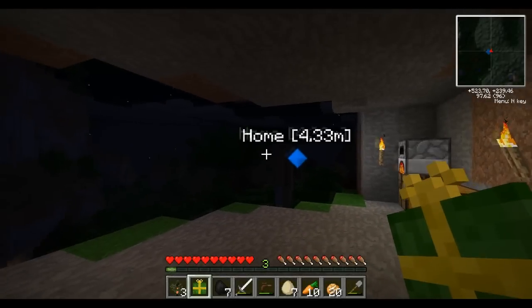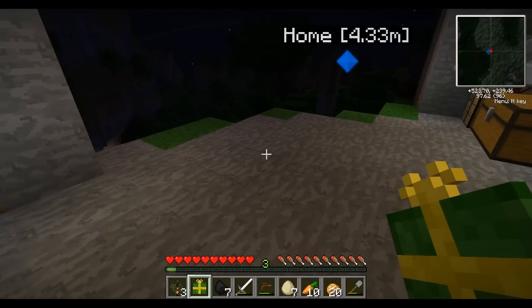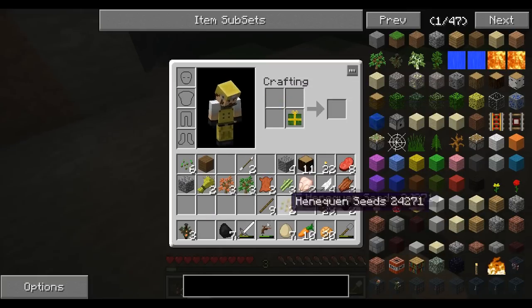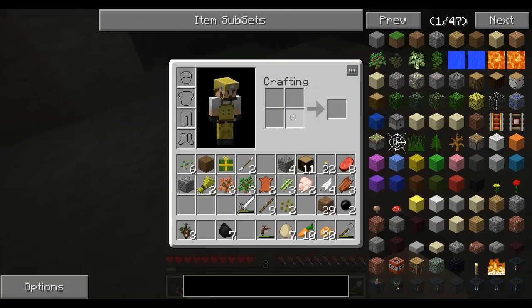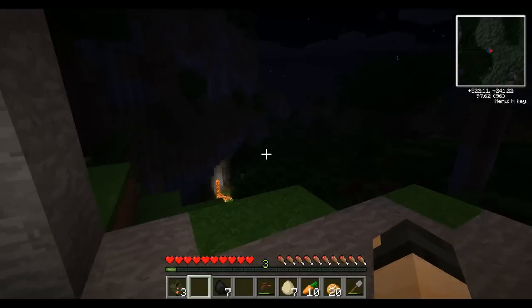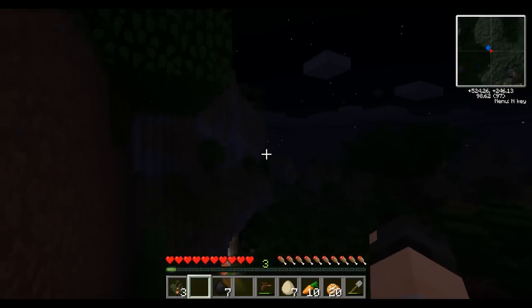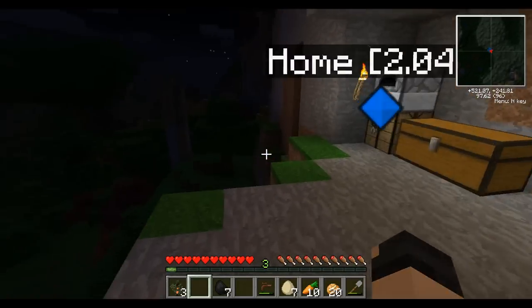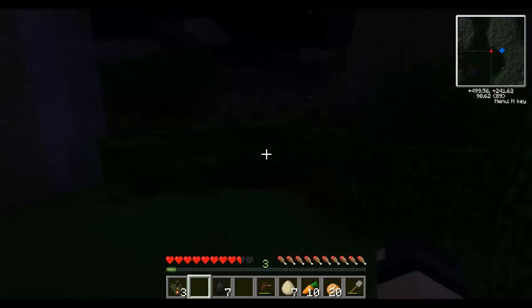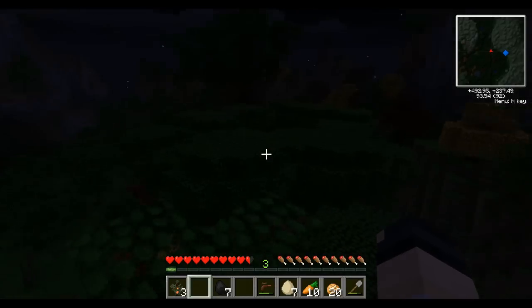I just killed a zombie villager and got given this present thing — a stolen present. I'm trying to right-click it but I'm not sure how this works. I'll look into it. I've got sugar cane now and feathers, which I needed to make books. We need water — I think I remember seeing water around here. Let's have a look around for water.